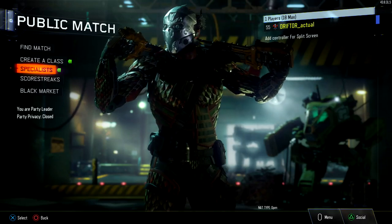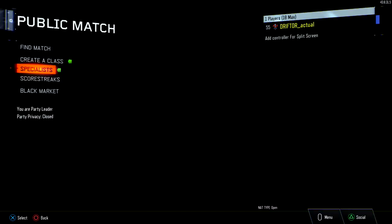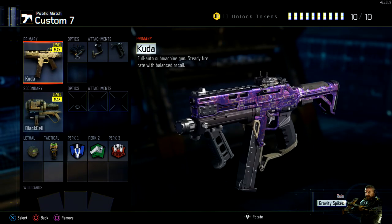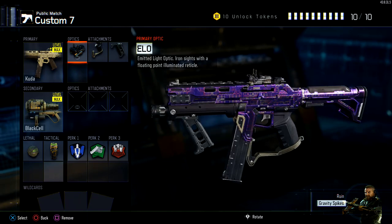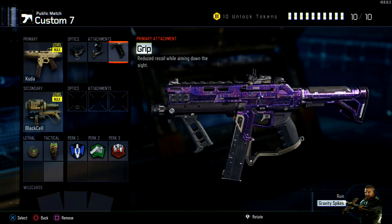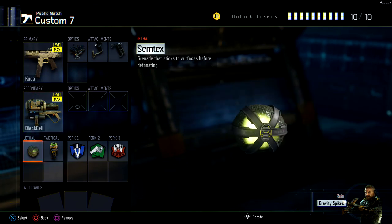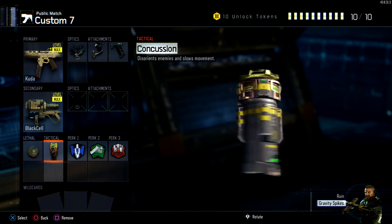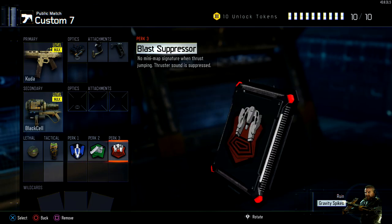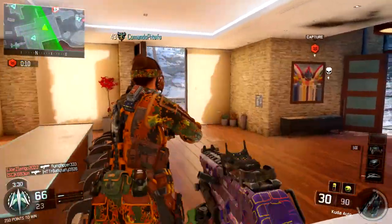Now we're moving on to the second class, using the same scorestreaks. This class is for rushing and objective game modes. We're going to use Ruin with Gravity Spikes — not Overdrive, but Gravity Spikes. Gravity Spikes are very easy to use and very easy to get kills with. For the class, we're going with the CUDA — an all-around, well-rounded SMG that's very easy to use. We're going with an ELO instead of Ironsights, Quickdraw, and an actual foregrip because if you're a potato you're probably going to have recoil control issues. Black Cell again to kill any scorestreak you see. Semtex is easier than a frag, so I recommend Semtex. A Concussion Grenade just in case. Standard three perks: Afterburner, Fast Hands, and Blast Suppressor — Blast Suppressor and Fast Hands being by far the more important of the two.